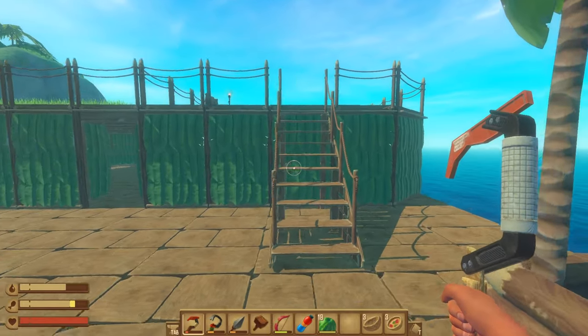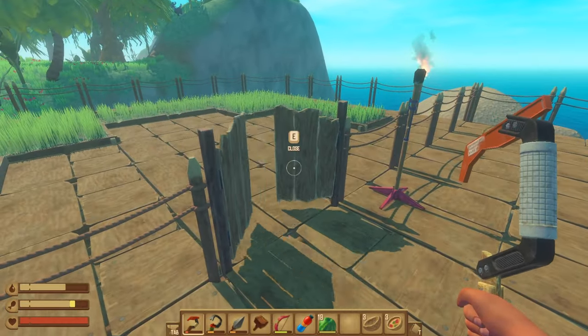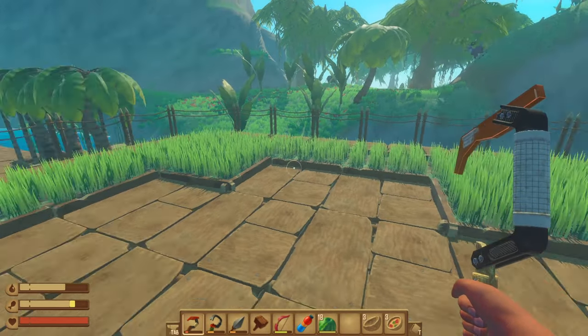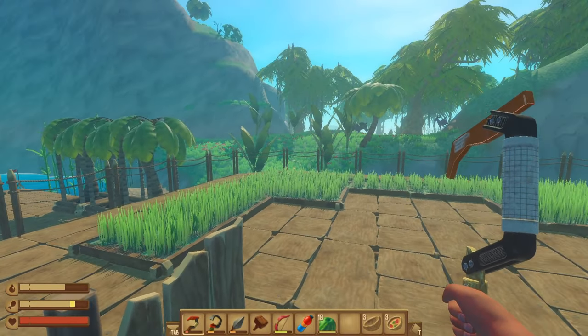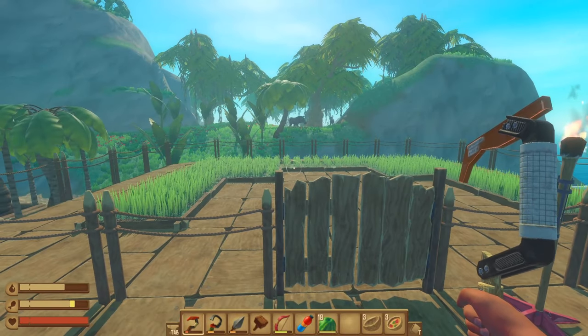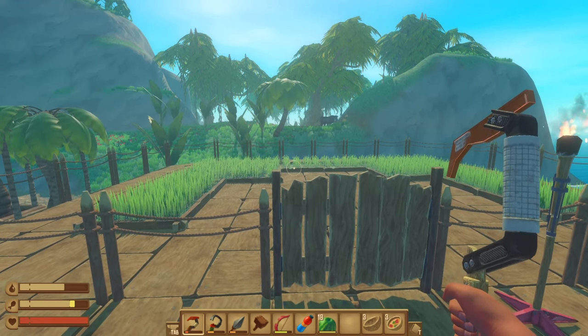Once this was done, I was able to construct a habitat for our little friends. I do believe, if my count is right, there are 14 plots of grass. I can actually make six more. And of course this island is going to have a cave, which will get me some more. What is that? Is that a goat?